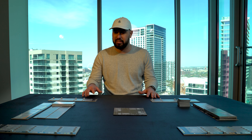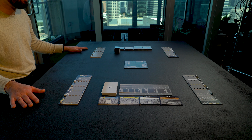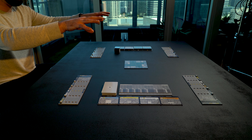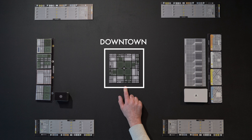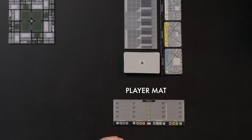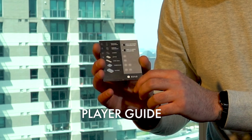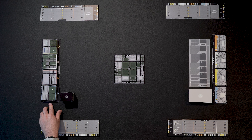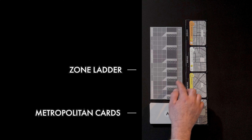Today we're going to be setting the game up for four players. Towers has a modular setup, meaning you can arrange all the pieces to fit the table you have at home. We're playing on a table about the size of a standard kitchen table, with two players on either side. Starting in the center of the board is the downtown square. Each player has their own player mat, and next to that is a player guide to help you through your various turns. Over here we have the zone tiles, on the other side we have the metropolitan cards — the light gray stack.